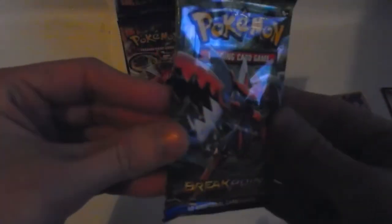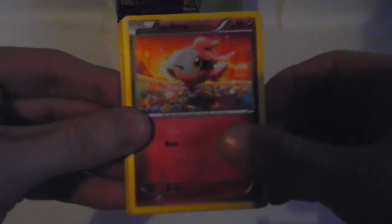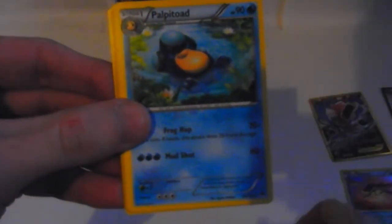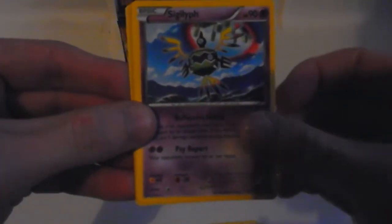Penultimate pack - excuse the voices in the background, family life is going on. We have Shinx, Spritzee, Glameow, Slowpoke, Skorupi, Politoed, Psychic's Third Eye, Roggenrola. The reverse is a Malamar Drapion - nice and shiny there. And the rare in the pack is a Drapion - regular rare, non-holographic.